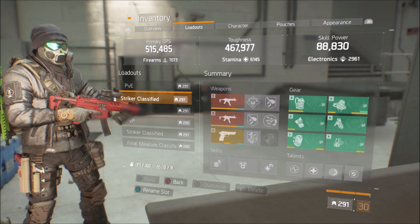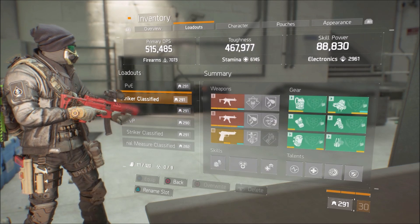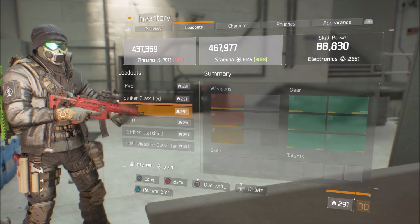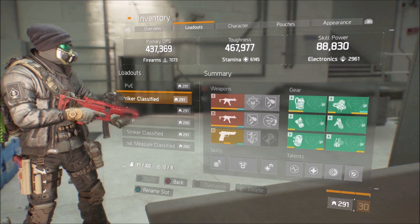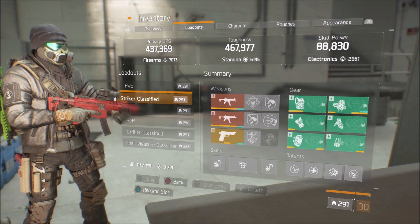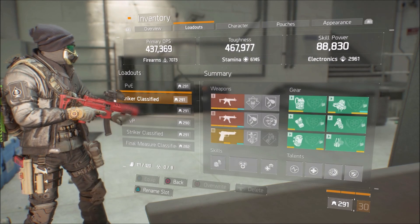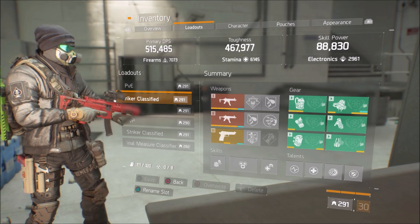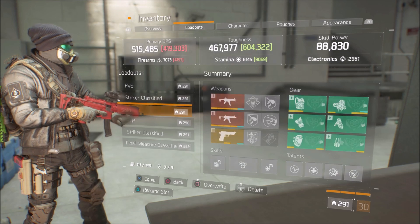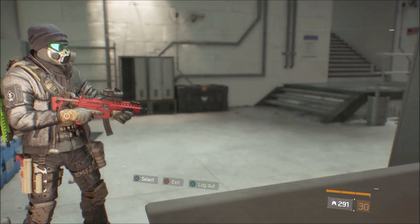I've got two builds for you today depending on your play style and how aggressive you are as a player. I have a 7k and 6k build as well as a 9k, so maybe that'll help you figure out how you want to set up your build for 1.8.3 if you're going to continue to run Striker. Both of these work pretty good — it's obviously not like it used to be, you've got to work for it, but it's not completely dead.